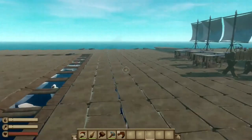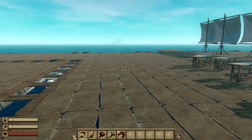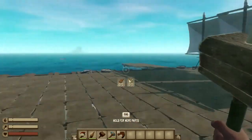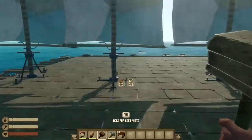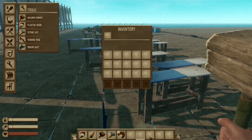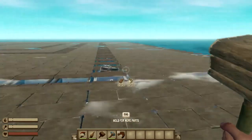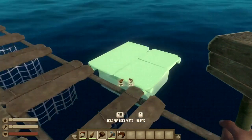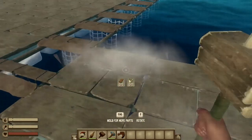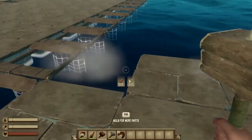Now that we have turned on all the hacks for Raft, you guys can already see I am running faster than normal. As you guys can see in my inventory, I do not have any wood or any plastic — it says zero, zero — but I can still build. See, I can still build.